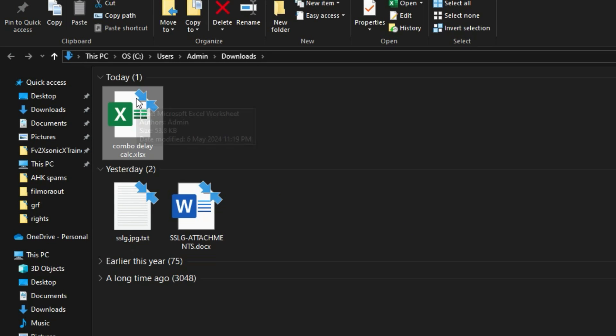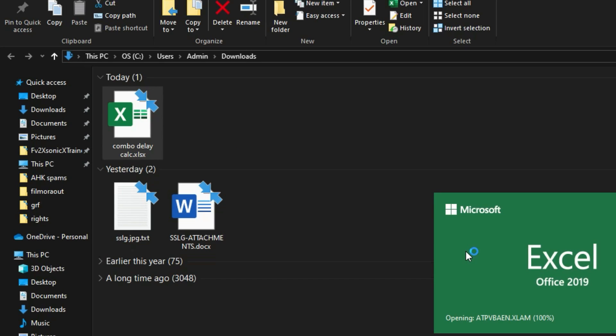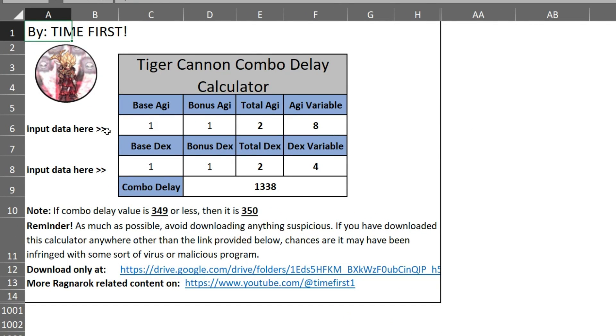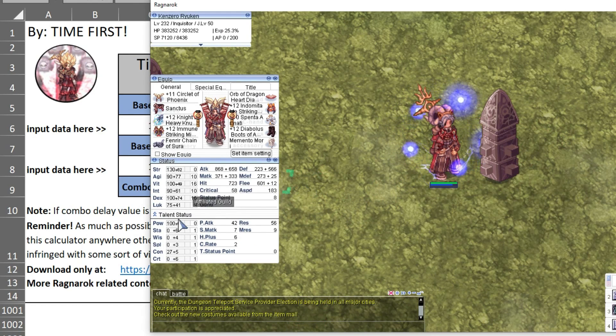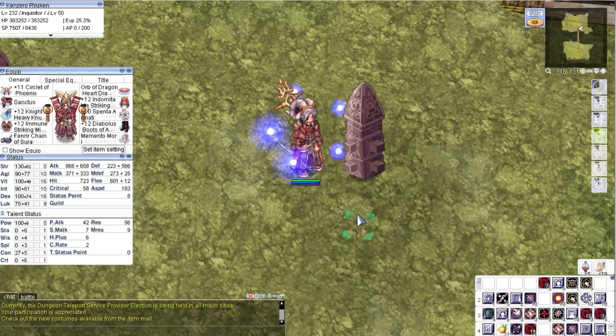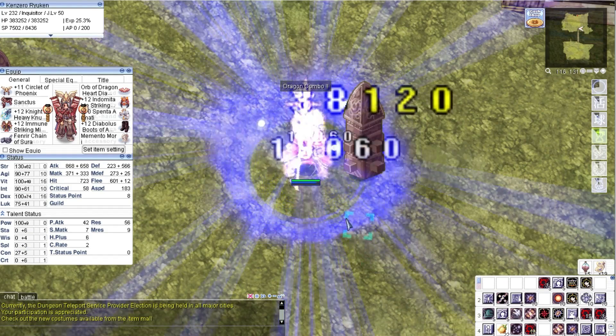Locate the file once you download it. Press Enable Edit at the top. Be careful in editing the cells with formula because this spreadsheet is not protected. Let us try to insert my stats. Again, if the combo delay result is less than 350, put 350 as the combo interval. This macro is stat sensitive so I don't recommend depending on it too much.